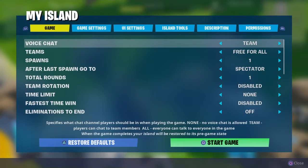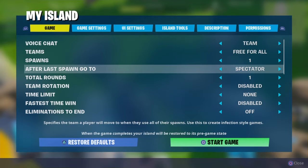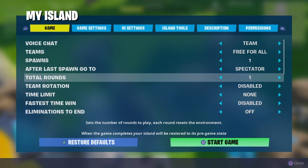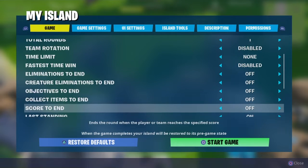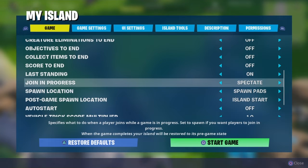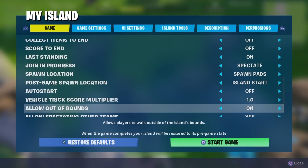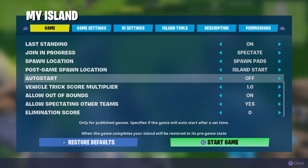On your island, you want to make sure you have one spawn. Set it to Free For All. After your last spawn, go to Spectator. Total rounds: one. And I think that's all you need. Also set Join In Progress and Last Standing, and make sure Auto Start is OFF — that'll mess things up otherwise.